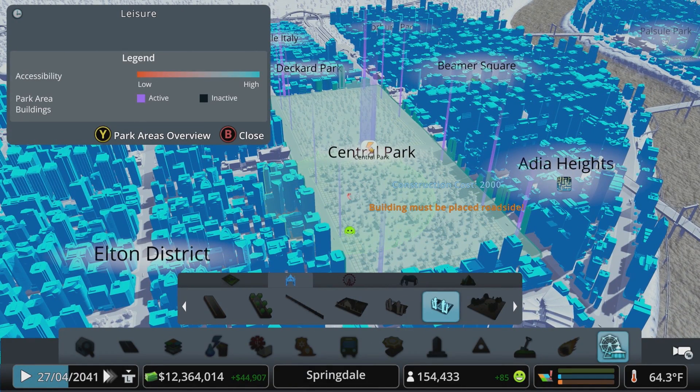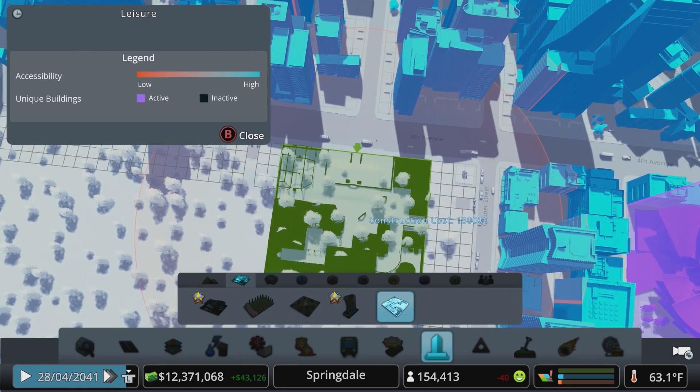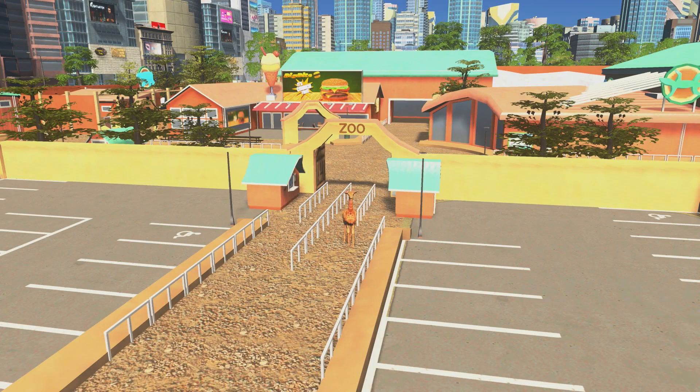This is where the fun begins as we can really start to shape the space into our own custom park. Before we get too far along with this design there are two unique buildings I want to drop in. Borrowing from New York City for inspiration, in the southeastern corner of the park I'm going to place the zoo unique building. You could make your own custom zoo using Parklife as well, but since I already have one built out and since this will save us some space, we'll go the easier route.